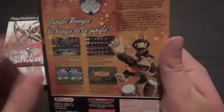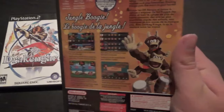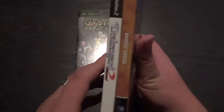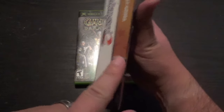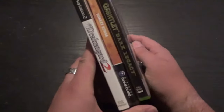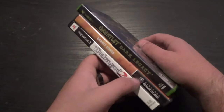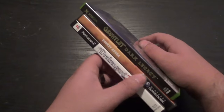On the side — whoa, hold on — they put the title at the bottom. I used to have a friend who would put all his console games together, and GameCube games when they were on the shelf between other console games — so when the headers are up here, the one on the GameCube is on the bottom, because it's weird. I always hated that. It always drove me crazy.